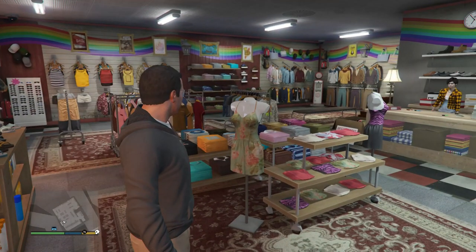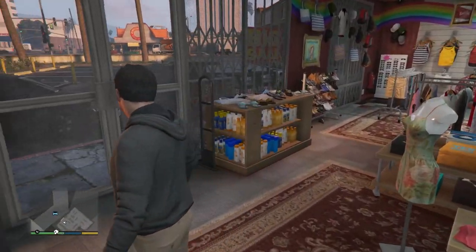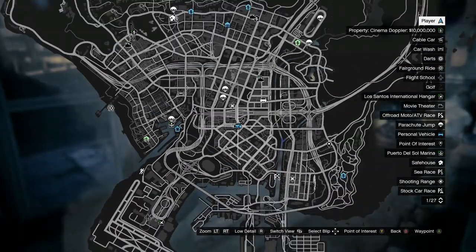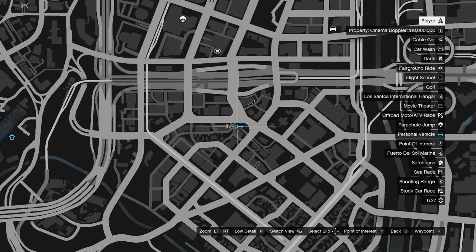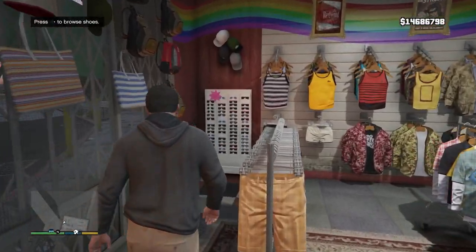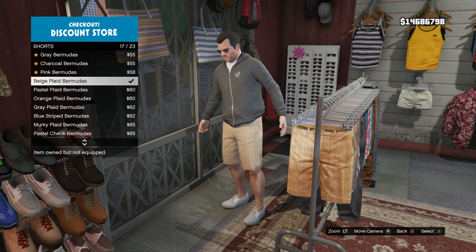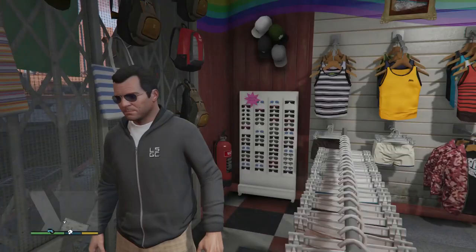Once you're at the clothing store, make sure you're not at the Suburban clothing store or the luxury clothing store. Make sure you're at the clothing store where I'm at — there are multiple clothing stores like this on the map, but to find the right one on the first try, go to this location, which is just right across from the strip club. Then walk over to your shorts and scroll down until you find the Beige Plaid Bermudas on slot 17.